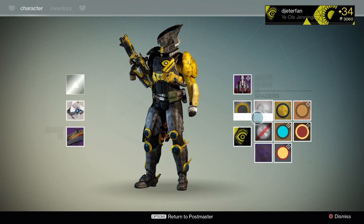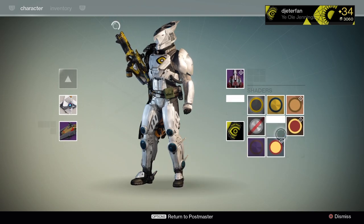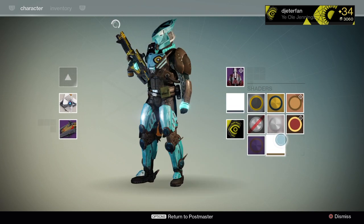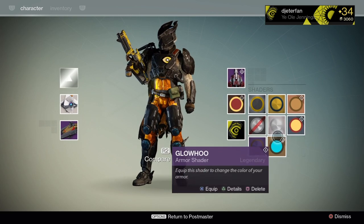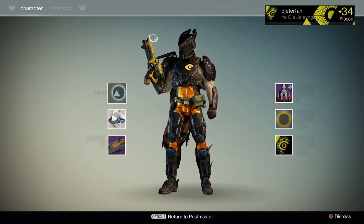Let's see how these look with a few shaders - first off we've got Chatter White, it looks pretty cool. Let's check out Glowhoo as well as some Prison of Elders shaders. Overall I think these look pretty good; I'll probably be wearing these for the next few days to level them up and test out that melee attack.